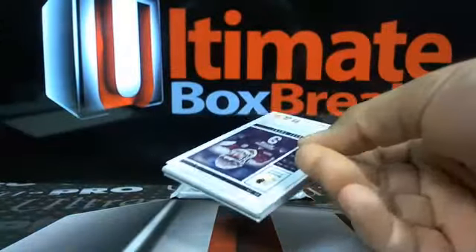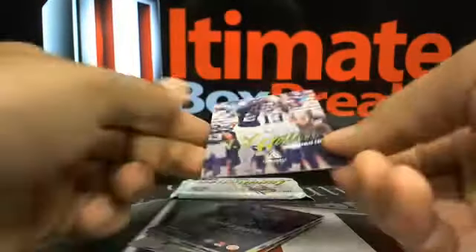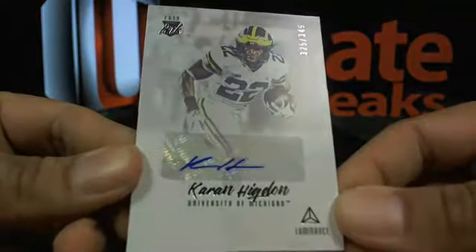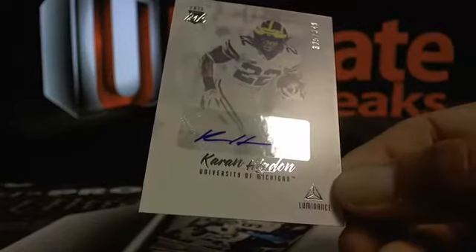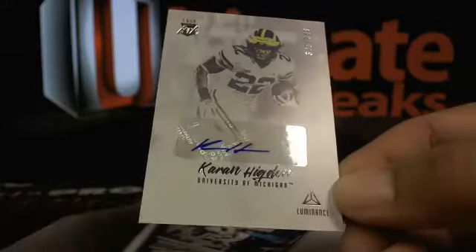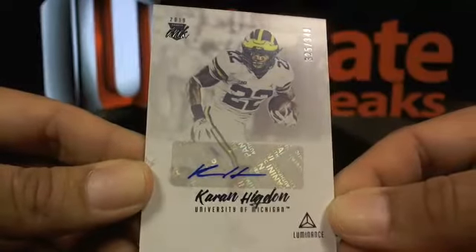Trubisky. Last two packs. T.Y. Hilton at 275, and a Higdon at 349 auto going over to — where's Higdon going? That's the Houston Texans — that's Murica with a Higdon auto.